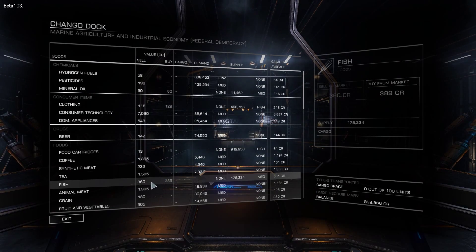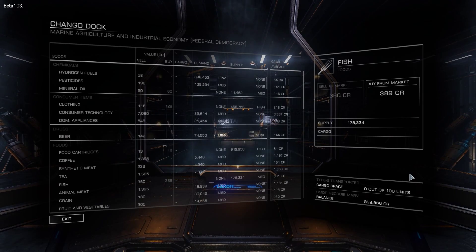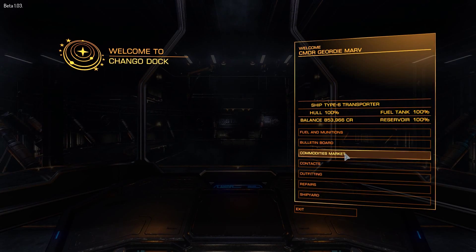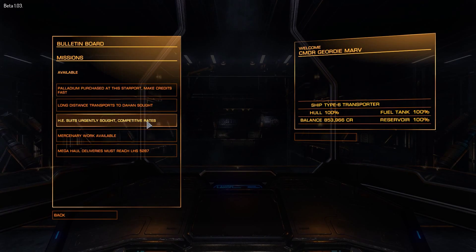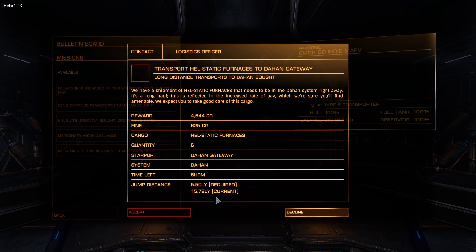If I then go back into the commodity market and fill up with something — let's say fish — and buy that, then go back to the bulletin board and look at that delivery mission, you can see that now I've got a full hold I've instantly dropped down from the 29 light year radius to 15.78 light years. That's almost halved the radius I'm capable of jumping, just because I've filled the ship up with goods.